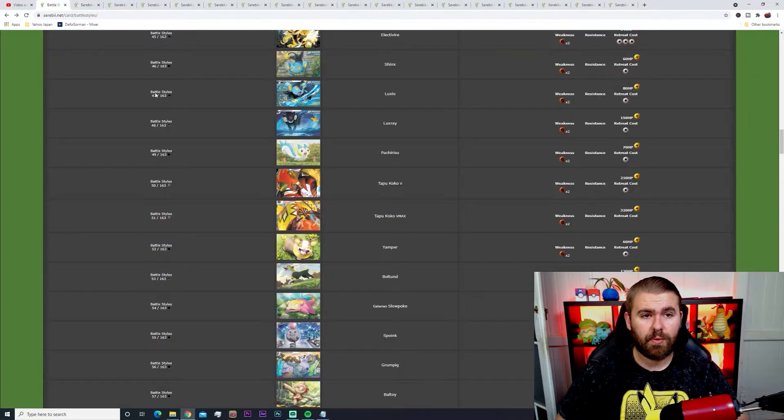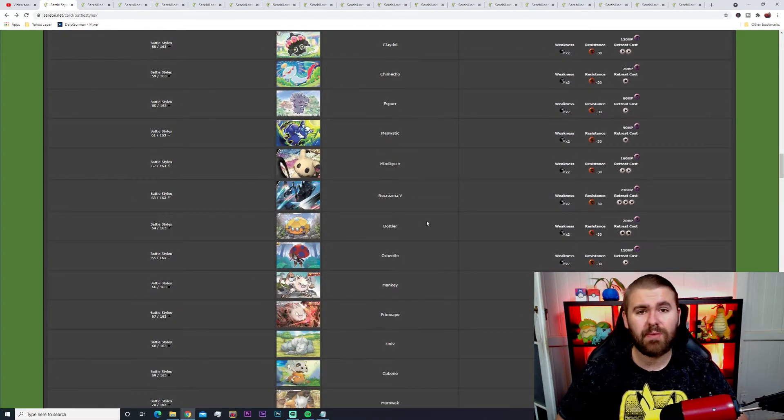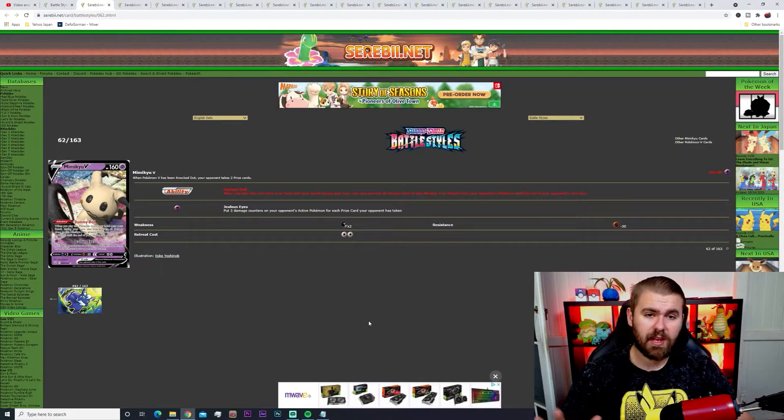Next on the list is Mimikyu V. Its Dummy Doll ability, when you play this card from your hand onto your bench during your turn, prevents all damage done to this Mimikyu V by your opponent's attacks until the end of their next turn. It also has Jealous Eyes for one energy — put three damage counters on your opponent's active Pokemon for each prize card your opponent has taken. It could be quite an essential card in the mid to late game. I haven't tested it yet, so I'd have to practice to confirm viability. Weakness is two-times Dark, with resistance to Fighting.